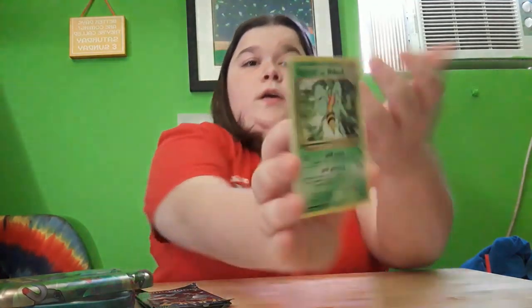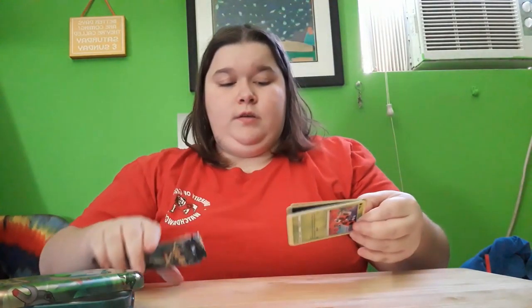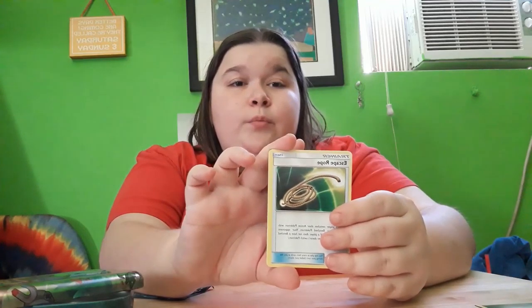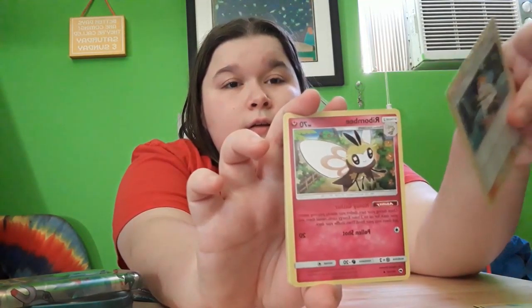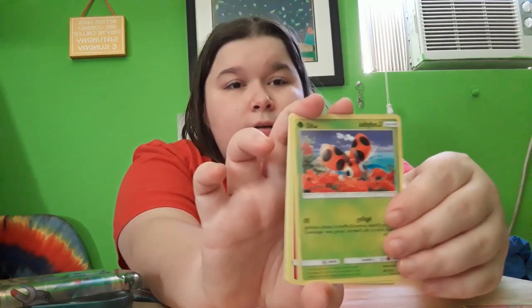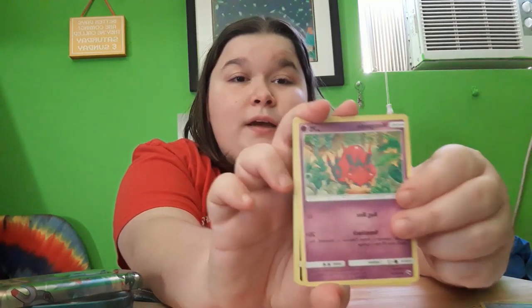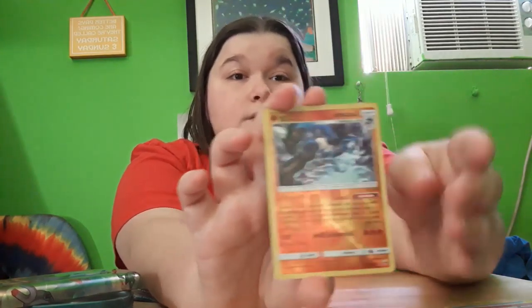Okay, now Burning Shadows — four packs. Let's go with dark steel, or metal, however you want to call it. Little escape rope — so helpful if you get into a cave. A bunch of Zubat, a Salazzle, a Ribombee in its above form, a Cutiefly, a Comfey, another Cutiefly, a Horsea, a Venipede, a Sneasel, and a Carvanha reverse holo — that is awesome!